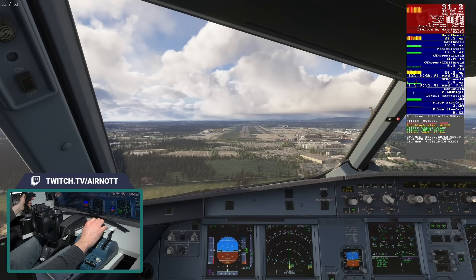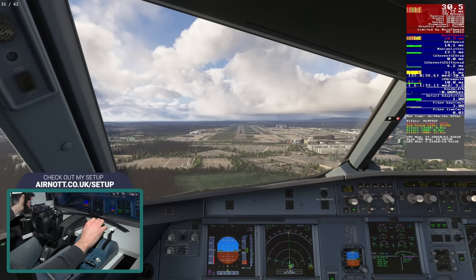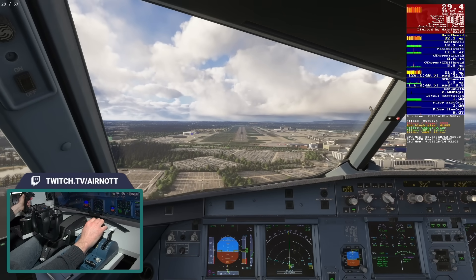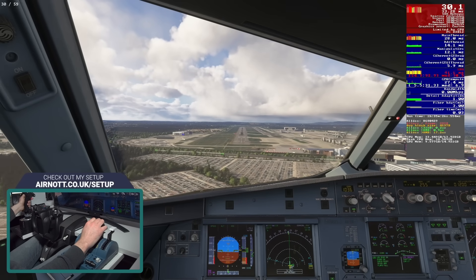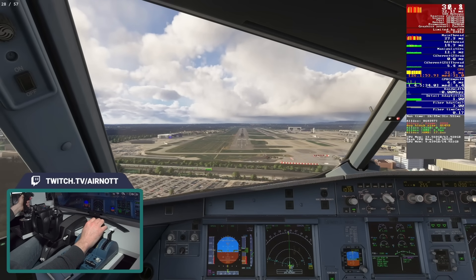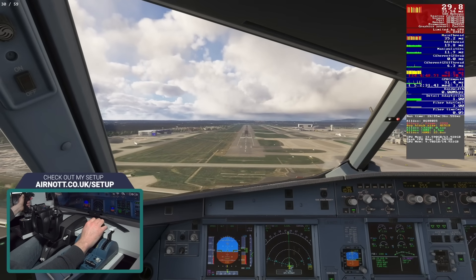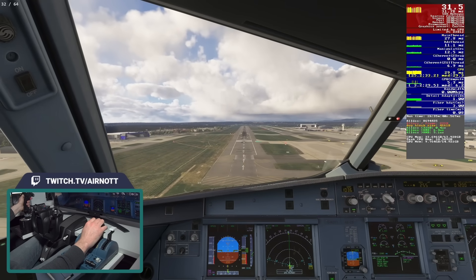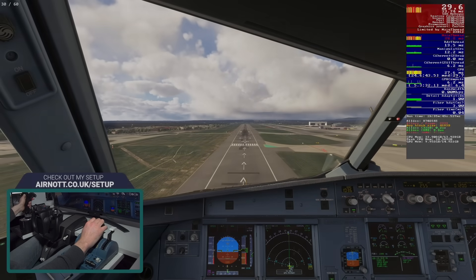Frame generation technologies are an area of interest for me in the context of flight simulation. You might find other slower story-based games are suitable candidates too. But I wouldn't be playing the latest Call of Duty with frame generation on. Don't think that using frame generation to get higher FPS is somehow going to improve your landings. If your sim is running at 30 FPS without frame generation, the inputs from your yoke, your joystick, your throttles, etc., are all being sampled at 30 times a second, regardless of the FPS figure you're seeing once frame generation has been applied.